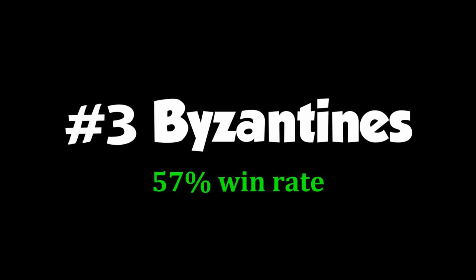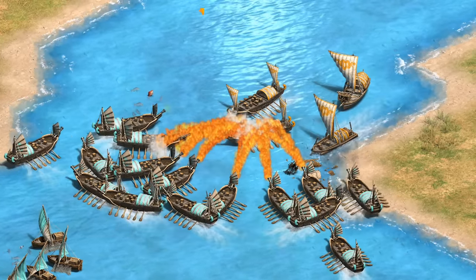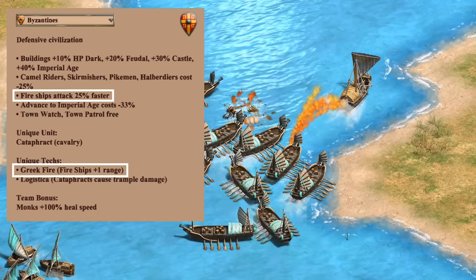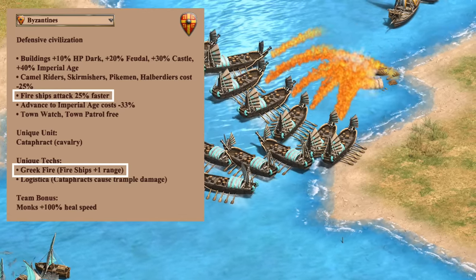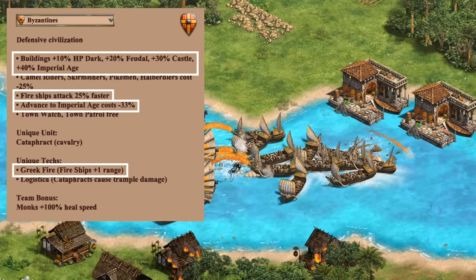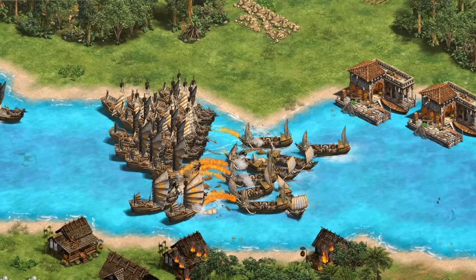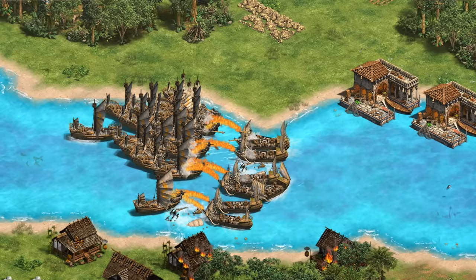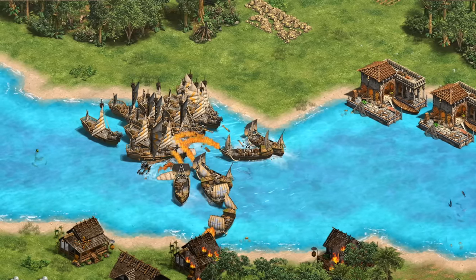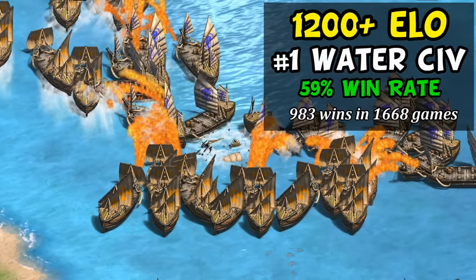At number three we have the Byzantines with just over a 57% win rate. Ever since fire galleys entered the scene, Byzantines have been a pretty serious contender on water, with extra attack speed and range on that popular unit line. They don't have the huge number of obvious water bonuses that Italians do, but more HP on buildings means stronger docks, and their discount in Imperial Age is another handy bonus. Getting to Imperial a bit quicker and having fast fire ships briefly against Castle Age units can really turn things in your favor. As a fun fact, they're actually number one if you filter to 1200 ELO and up.